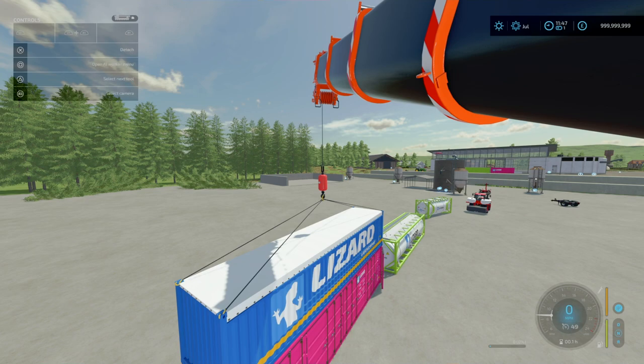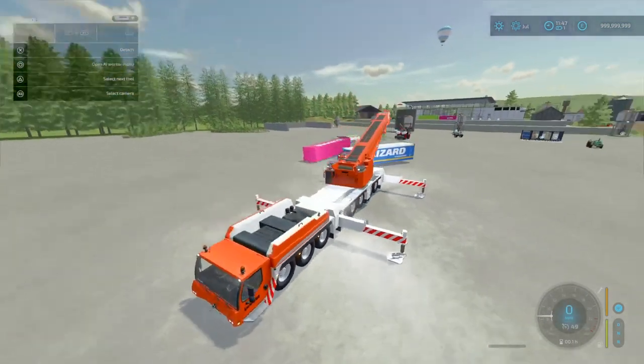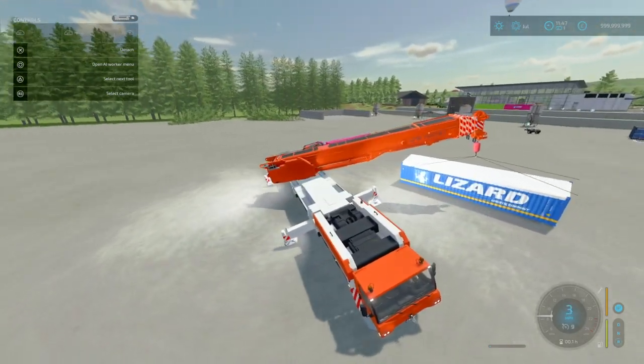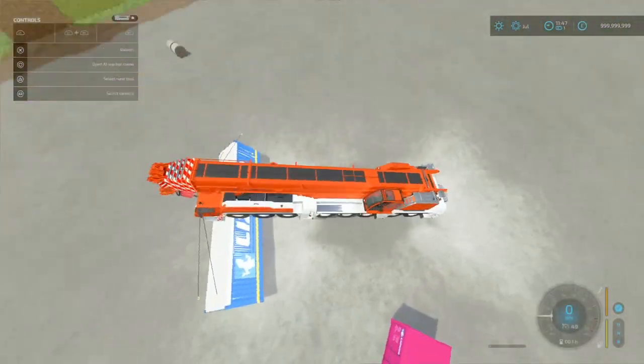You can press X to attach or reattach. Just for fun, let's say I want to fold this — let's see if I can break it. It wraps up and folds. And there we go — the Liebherr LTM 1450 mobile crane by Ross N Mods.